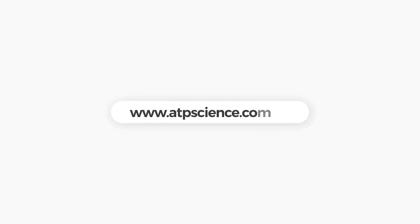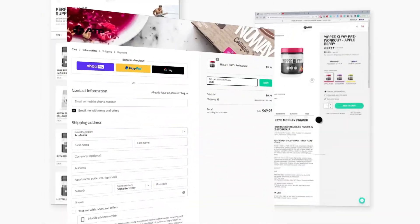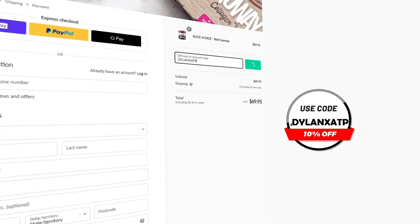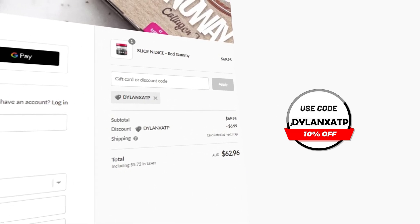If you do want any pre-gaming fuel or supplement, then head over to atpscience.com, which is the first link in the description, and use the code DILLANETSATP at checkout to give yourself a discount. Not only is it the cheapest way to get supplements, but it helps me out a ton, guys. Thank you.